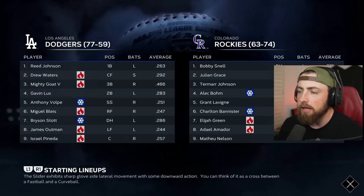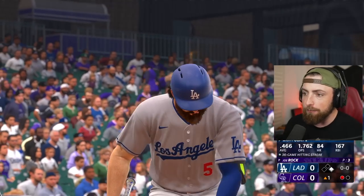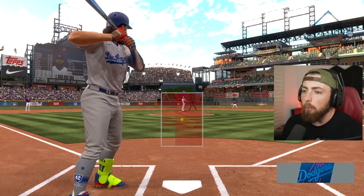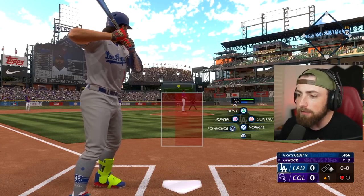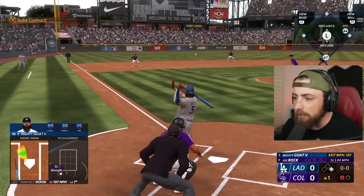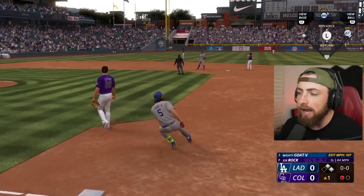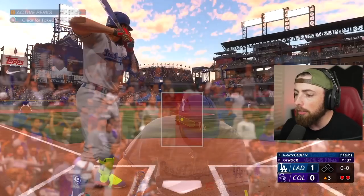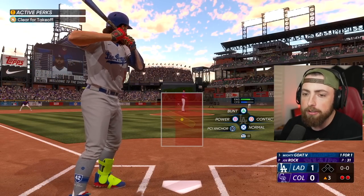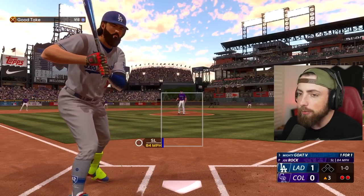No wind this first game, which is kind of unfortunate. Hopefully one of these games the wind is blowing out to left field at like 25 miles per hour — that would be incredible. I swung at a slider low and out of the zone like an idiot. I just really hope game two or three has a lot of wind. I'm trying to hit a 550-foot shot.